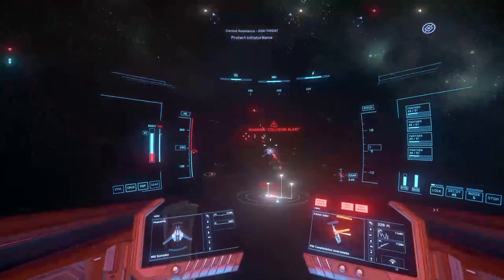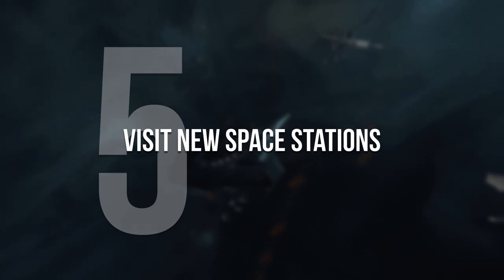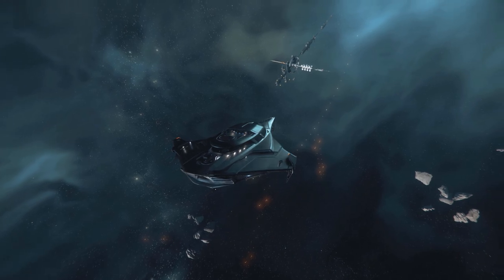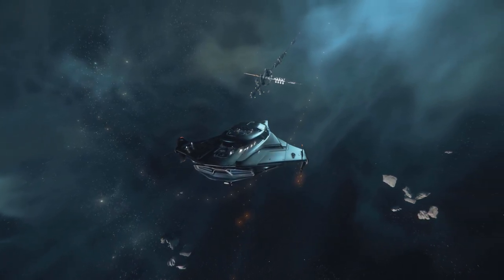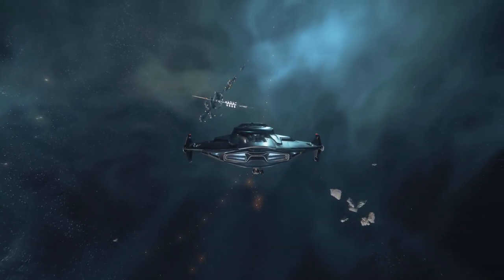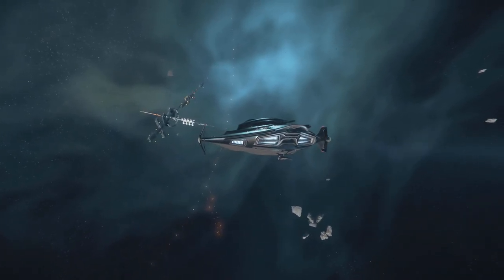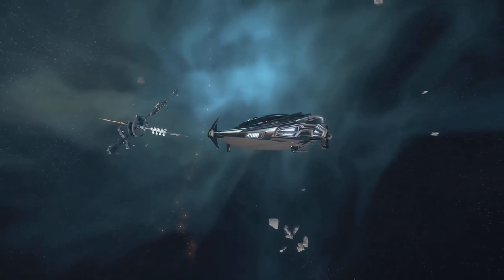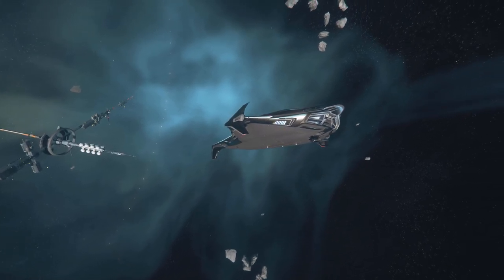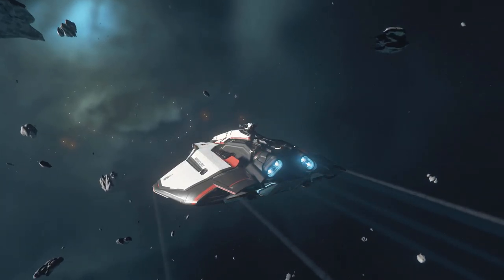Last but not least, make sure you visit the new space stations. New space stations have been added to the Lagrange points — Mike L2, 3, 4, and 5. I believe new ones have also been added for ArcCorp as well. These locations are well put together with new textures for the asteroids, and the space volumetric clouds look like they've been improved as well. Each of these space stations has unique layouts and shops, so I encourage you to visit them every now and then.